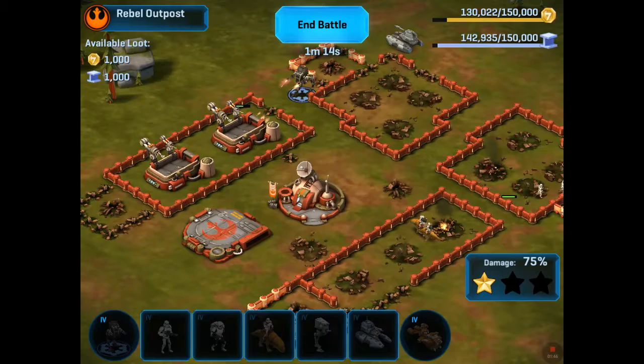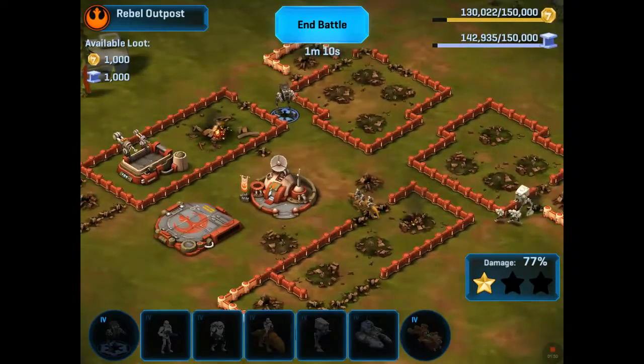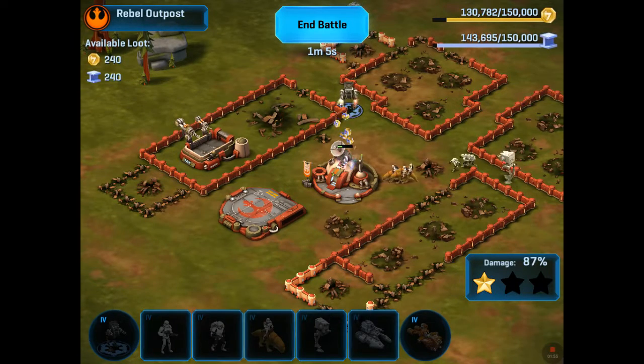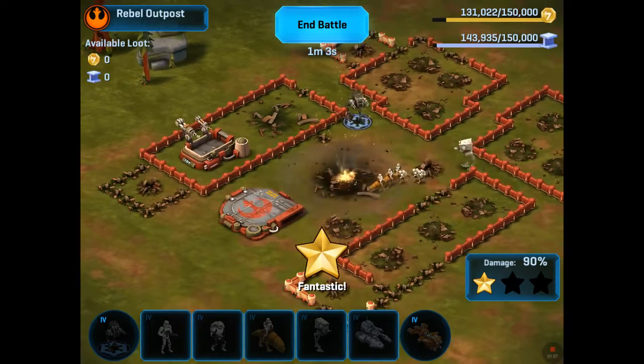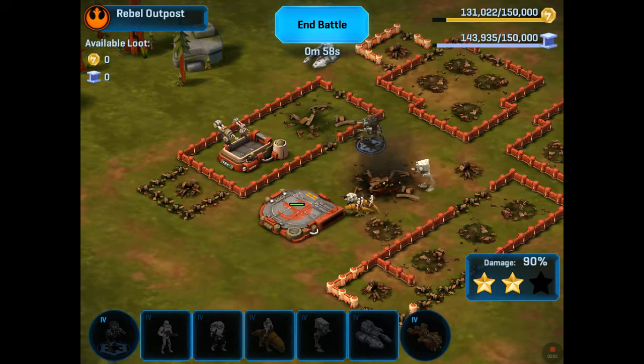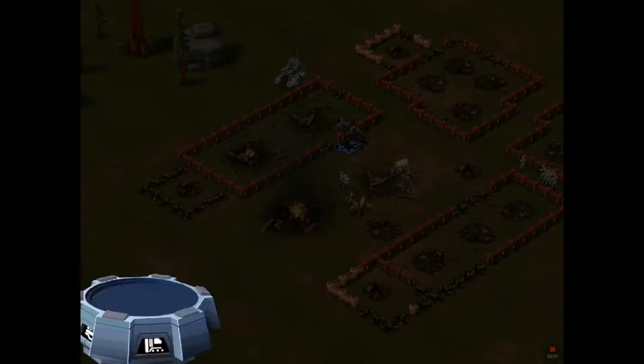This is good. Good progress on defeating this outpost. Break down the wall, move it on to the headquarters. I'm gonna blast that thing. We're gonna headbutt it — it's down. Next off we've got the landing pad and the factory. Landing pad destroyed. And factory destroyed.